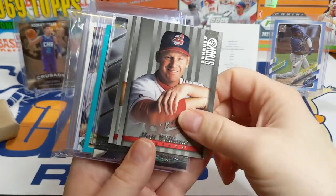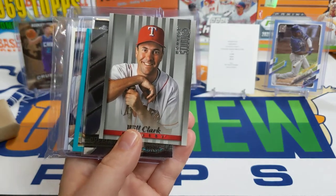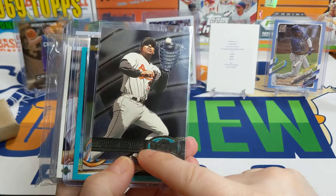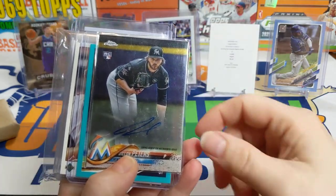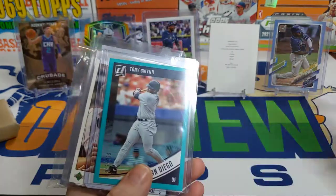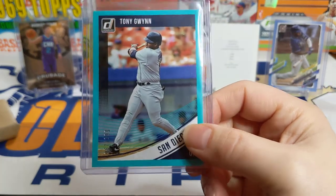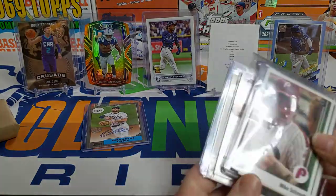Then this one came out of some grab bag packs. I just thought it was cool because it's got Matt Williams in the Indians uniform, it's got Will Clark in the Rangers uniform, and then that pack also had this Fleer Metal Universe Bobby Bonilla for the Marlins in a Baltimore uniform - teams you don't associate with those guys. The head of that pack was this Dylan Peters and then the reason I bought the pack was this was on the back of the pack - a nice Tony Gwynn numbered out of 199. Those are five dollar grab bags.